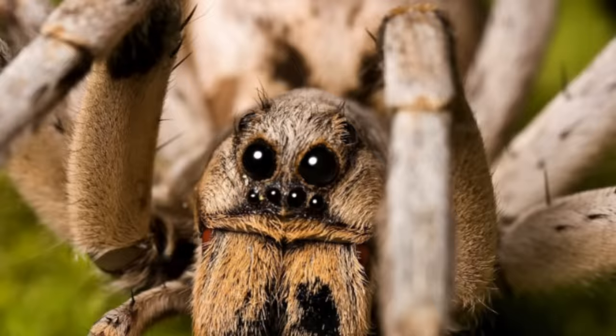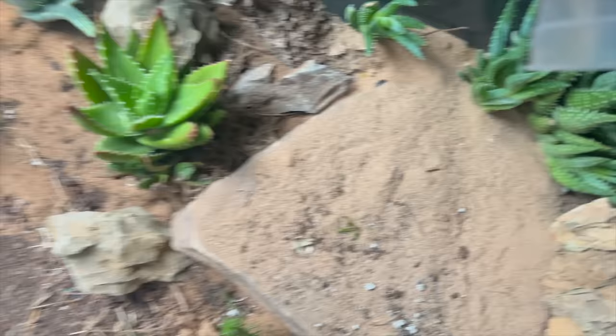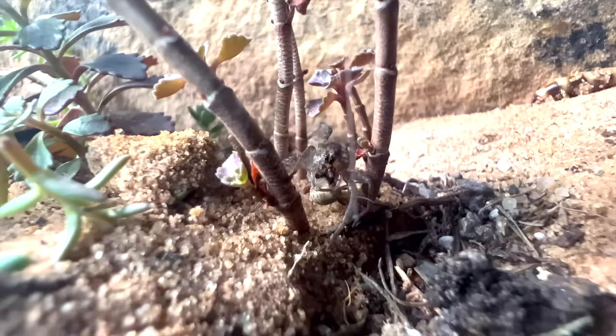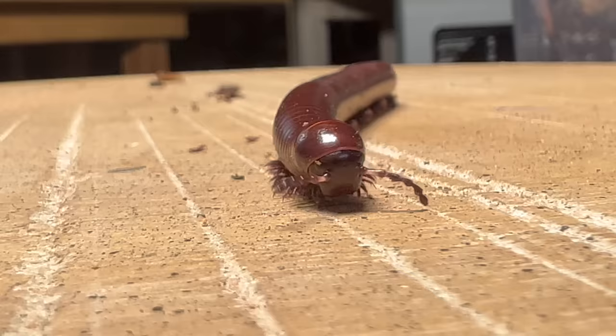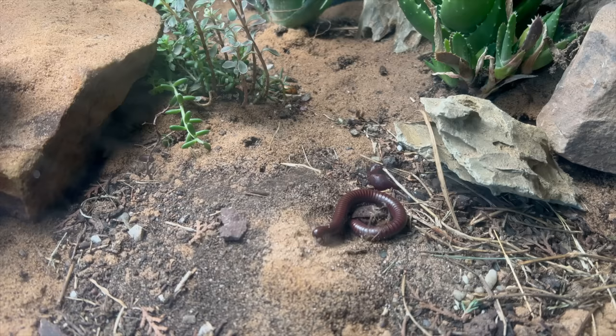This is a wolf spider. He hunts down his prey like a wolf. He caught a juicy cricket just minutes after being released. He sinks his fangs into the body of the cricket, expelling a venom that will liquefy its insides — then he drinks it up like a cricket smoothie. I then added a giant millipede, because why not? This guy will eat anything dead on the floor, including the leaves and plants, and help keep the desert clean.